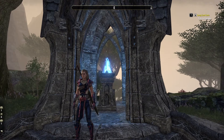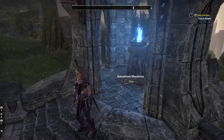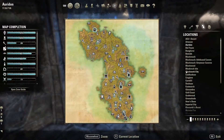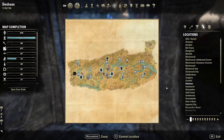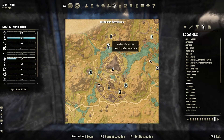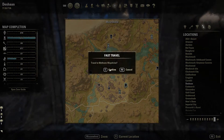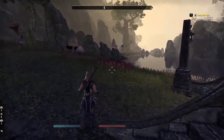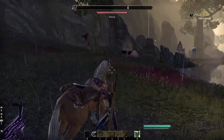Alright, I'm back. To get there, go to your nearest Wayshrine. We're going to Deshaan and we're going to the Mizathum's Wayshrine — I'm probably saying that wrong. We want to stick right next to the coastline here.